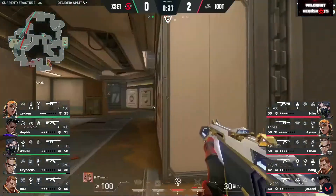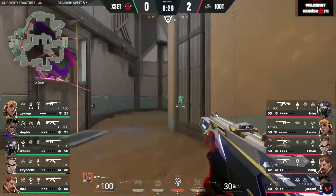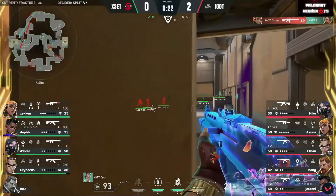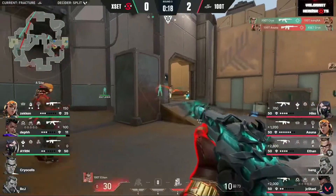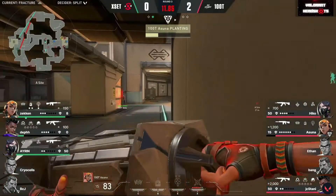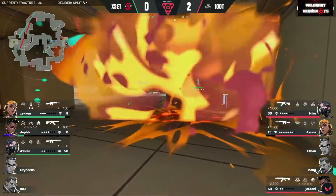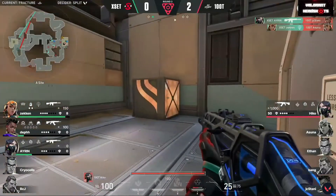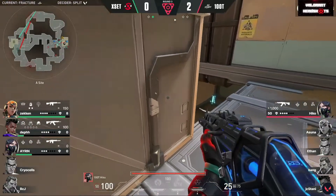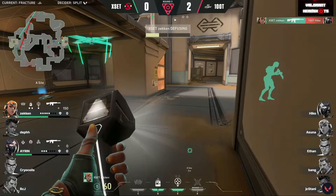Exit really have all the tools to try and stop a push here. 100 Thieves will again be claiming the space — a flash through main — Exit come fast with the rotations, but cryo is isolated. Bcj buys time only for a moment. Asuna is stunned by the fault line and two-taps bcj — he's writing all of 100 Thieves' wrongs from map one here in map two. Big kills from the Reyna. Jc stani also falls. It's hiko trying to clutch things out — he takes down the first, needs the next, but it's Exit to win the buy round.